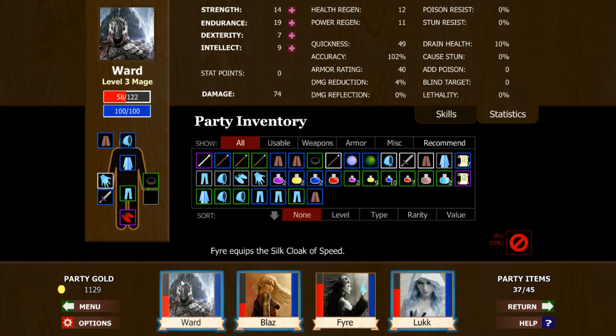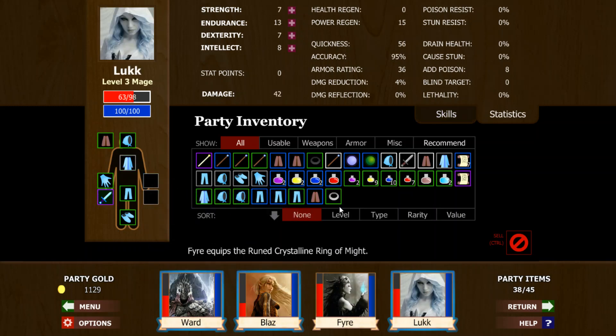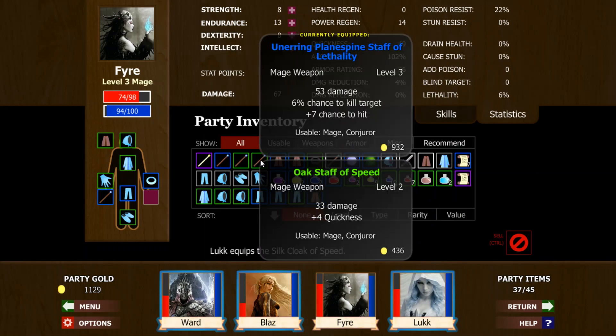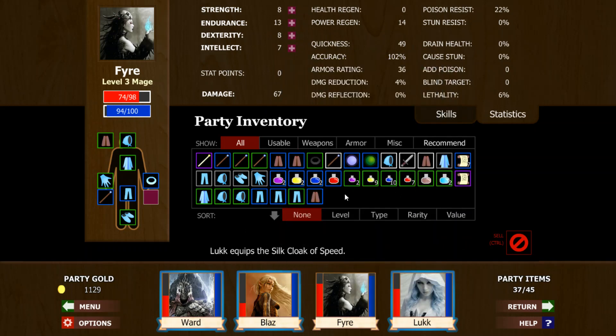That would be 64% reduction, and 12 regen and 10 drain health — would give me some survivability, some pretty serious survivability compared to the 4% damage reduction we have right now. If we could get the quickness up on Ward... 56, that really doesn't help. We need quickness — 3 quickness there. So if we did this, and this, and this, and that — we got 60 now. That's pretty good. 49 — no more quickness. But we do have this one quickness item. For right now, let's put on this cloak here.